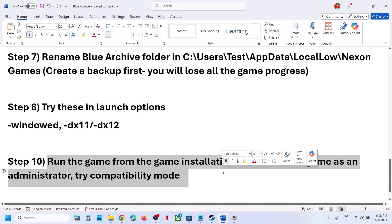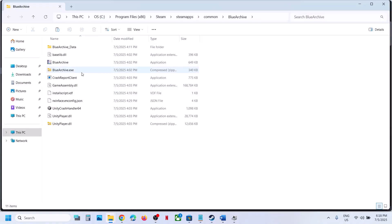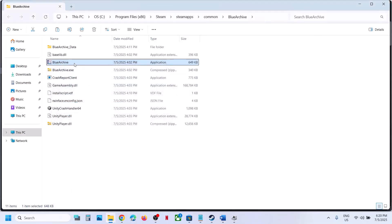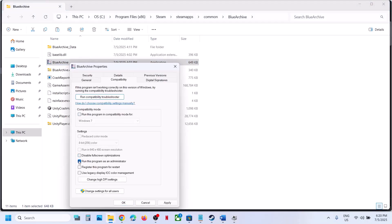If still not working, clear the launch options and follow the next step. Go to Steam, right-click the game, select Manage, and click Browse Local Files. Instead of launching from Steam, double-click to launch the game from the installation folder. If still not working, right-click the game exe, select Properties, go to the Compatibility tab, and put a check on Run This Program as an Administrator — hit Apply, click OK, and launch the game. If still not working, try selecting Windows 8 or Windows 7 compatibility mode. You can also try enabling Disable Full Screen Optimization.